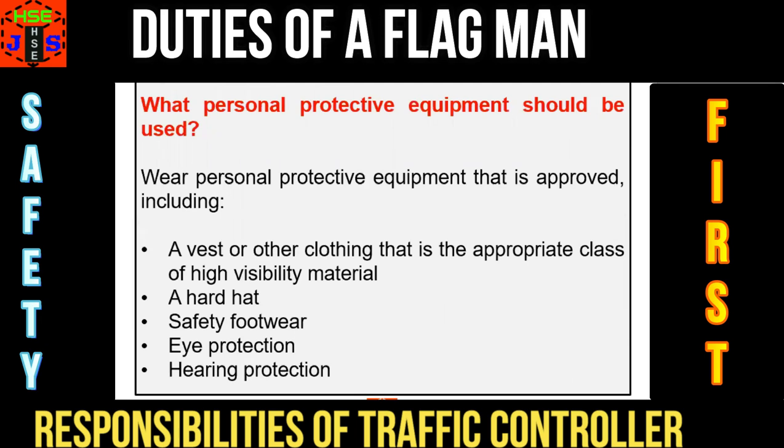What personal protective equipment must be provided to a flagman or a traffic controller? Number one, a vest or other clothing that is an appropriate class of high visibility material. Number two, a hard hat. Number three, safety footwear. Number four, eye protection. And number five, hearing protection. These are the minimum requirements.